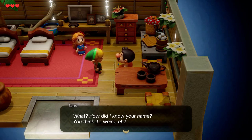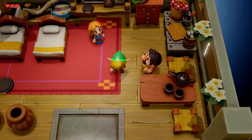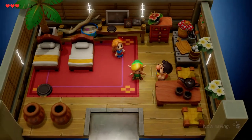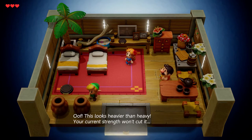He says, 'How do I know your name? You think it's weird, eh? Well, I saw it on the back of this shield.' You got this shield — you can hold R to block enemies with it. Keep that in mind. I'm using the Switch Pro controller, by the way. You can pull out your shield and defend yourself — that's what the shield does. The shield defends you, which is common sense, but just in case you don't know, it's very handy sometimes.